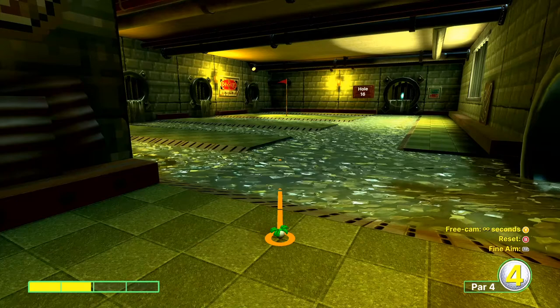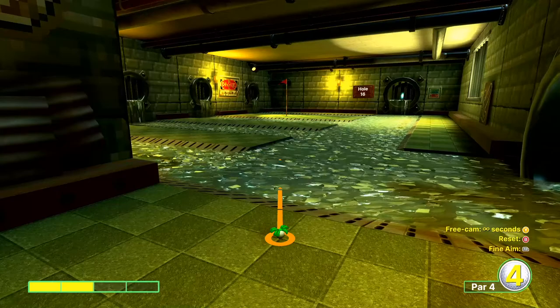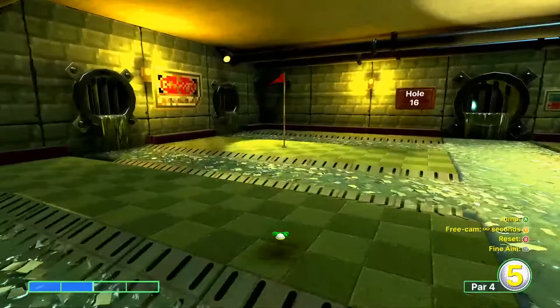Hole 16 is bloody stupid. We're going to go just a little bit left of the flag, go two bars, and hope for a good bounce in the water. And we're just going to get an easy eagle.